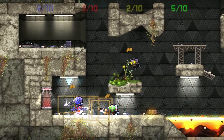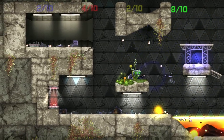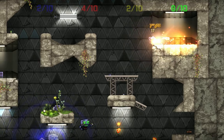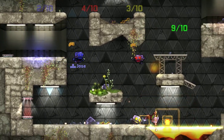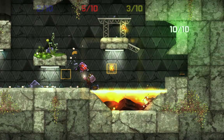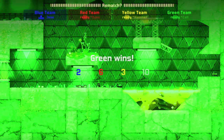In different maps you spawn with different types of guns. Some maps you don't spawn with any guns, and on this map you spawn with this little electric zapper — a taser or something, not very good range. These bots are killing me right now. As you can see, green's about to win — and green won. When a team wins, your screen turns to their color and all the bots blow up.